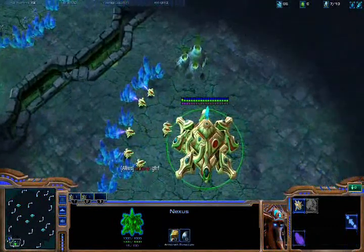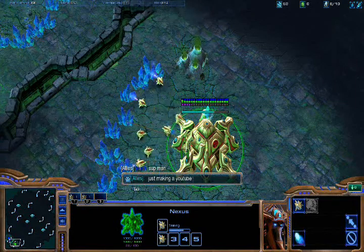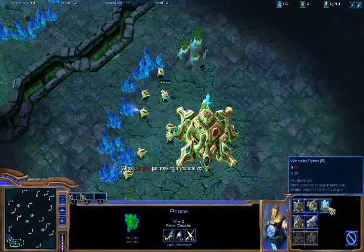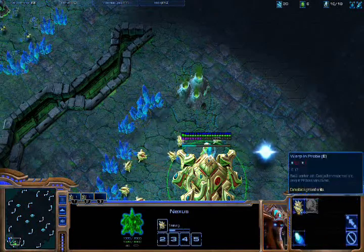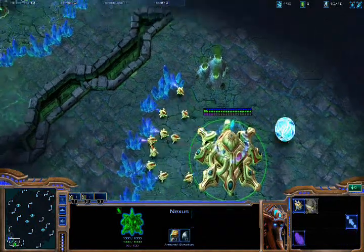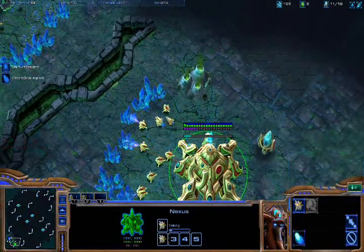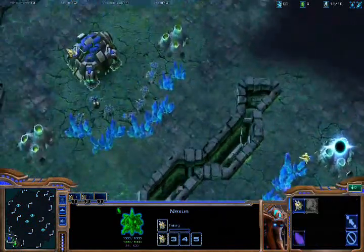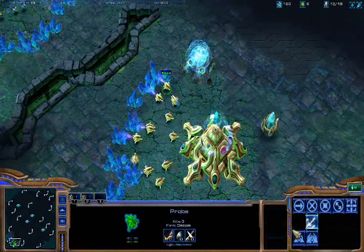You want to get your probe starting right away. You want to have your production going right off from the start. I'm gonna go ahead and warp in my pylons, starting up my front. You must construct additional pylons. Hopefully I can get my pylon done pretty quick. You want to use chrono-boost a lot in order to speed up your production of probes.